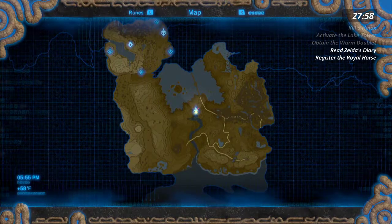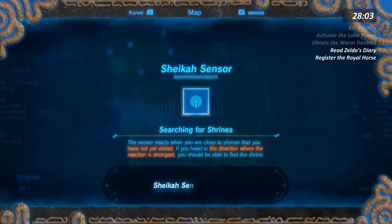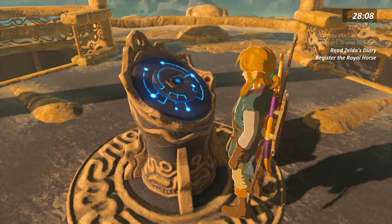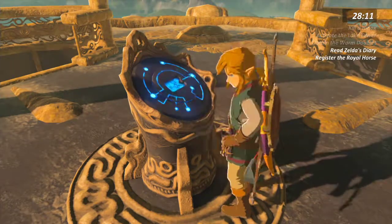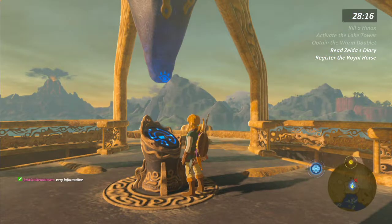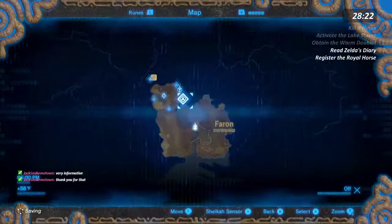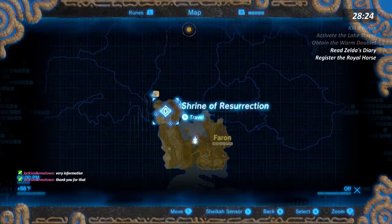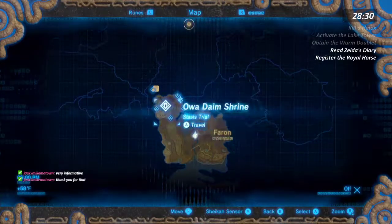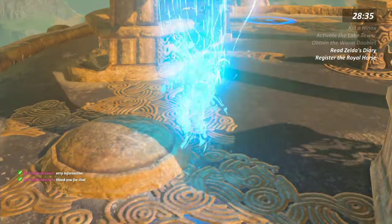I have the warm doublet. Oh, I got the Sheikah sensor. The sensor reacts when you are close to shrines that you have not yet visited. There's a lot of beeping. I'm so glad this exists — how else would I not have something to turn off? Alright, so I need to find stamina food. Where should I find stamina food? Old man's hut. Yeah, come on dude — get good.